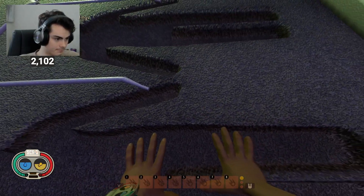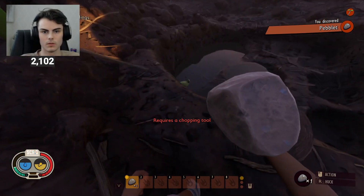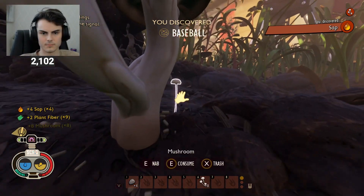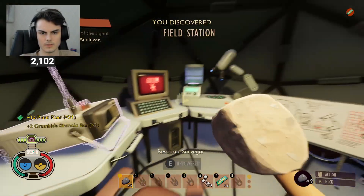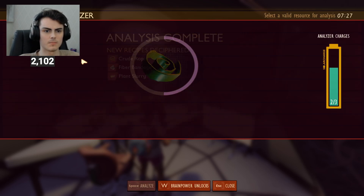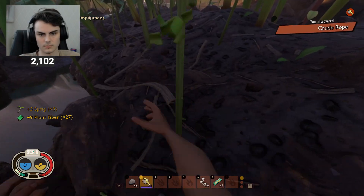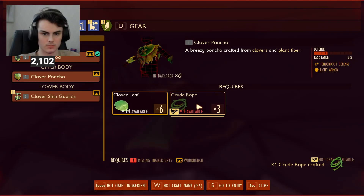Just like every other challenge run, we start off in the kid's case. The first thing I tried to do was kill an aphid and get some aphid slippers, but the puddle saved him, unfortunately. So I said screw that and went around collecting basic resources including food, then found a field station for granola bars for healing, then researched plant fiber, sap, and peblets. Researching those items unlocked new recipes, so I made a peblet axe and used it to cut down some clover leaves, as I wanted the clover armor set.